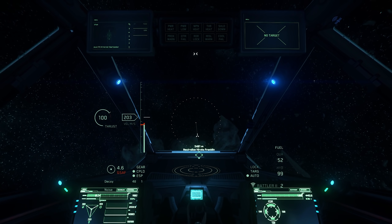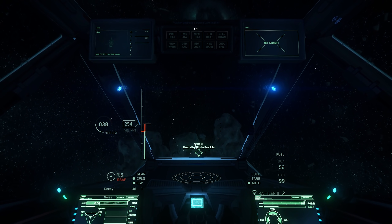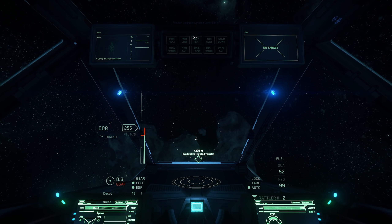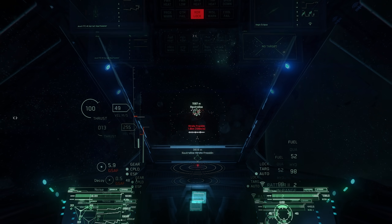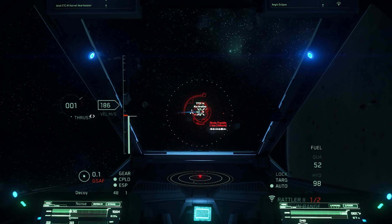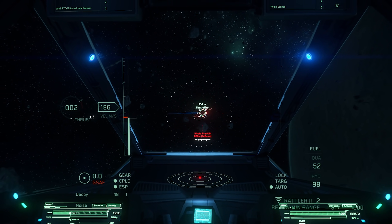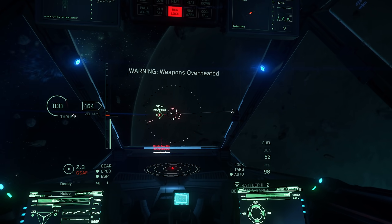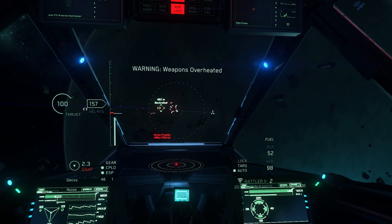They fixed an issue that could cause damage to penetrate signed distance field (SDF) shields while the ship is moving — that means you can actually have shields on your ship again. They fixed an issue causing missions to not start for a long time when arriving at destination. Space stations at Lagrange points should no longer take several minutes to stream in, and ship names should now persist correctly after an insurance claim.